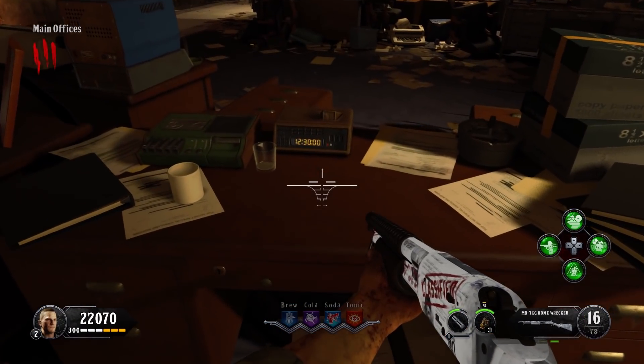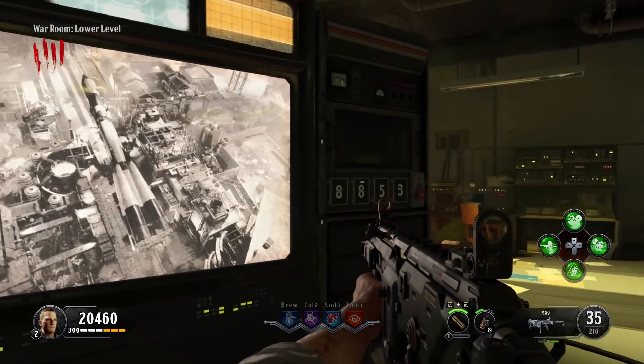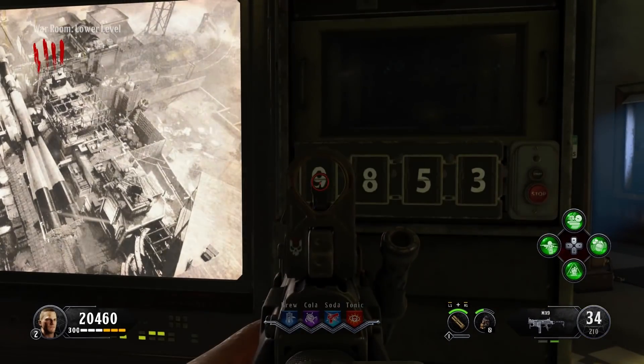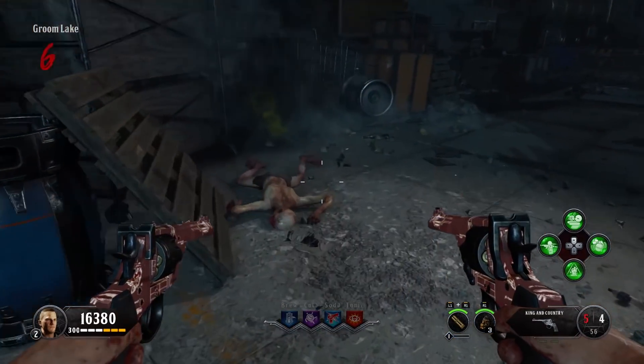The objective to getting this wonder weapon is that you need to find four codes hidden around the map and then input them on the big screen in the war room. When you do that, that unlocks the way to the special weapon. There are still a few more steps after that, but that's the main gist of what we're going to be doing.